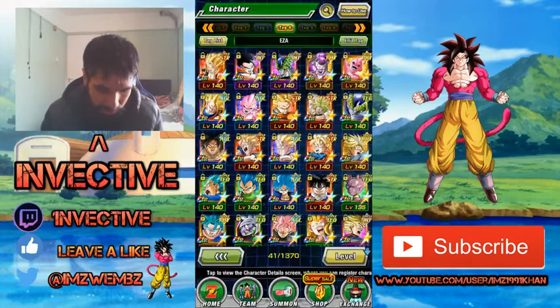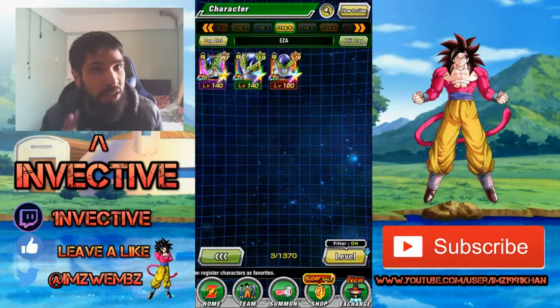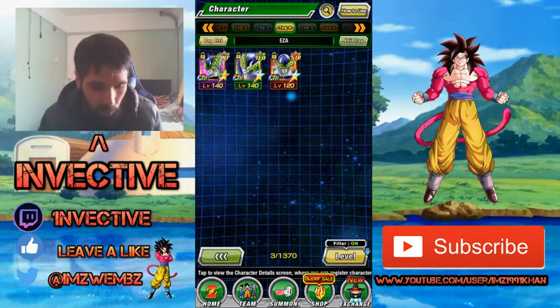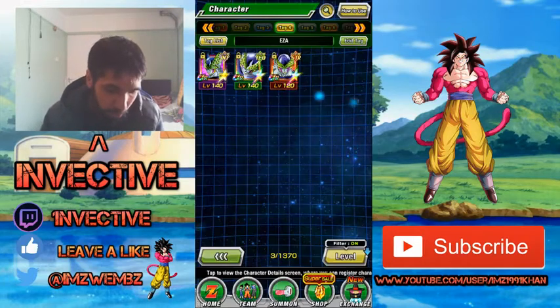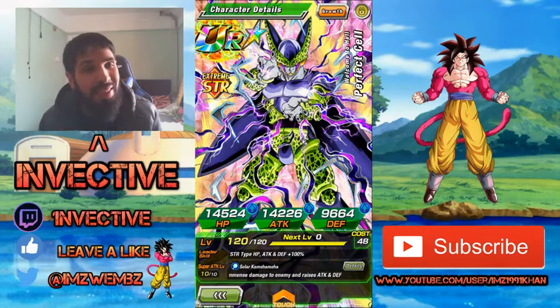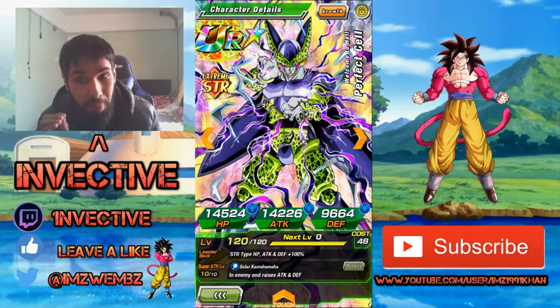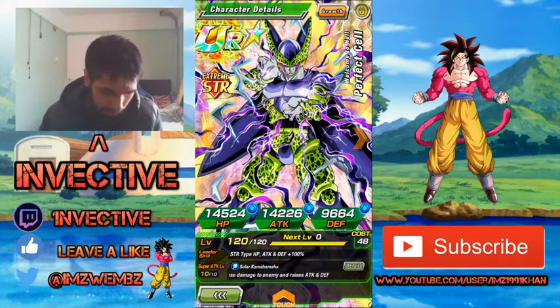The Tech EZA Cell is really good. So comparing these three Cells — I'm expecting Strength Cell is going to be the next EZA. Tech Cell is really good and right now the most powerful one is Tech Cell. I've got my Tech Cell fully rainbowed — amazing unit, one of the best EZAs in the game. Strength Cell I'm anticipating to get EZA soon because he's 100% HP attack and defense. He's one of the OG god leaders — a really old school unit but very powerful because he has immense damage and infinitely raises attack and defense.